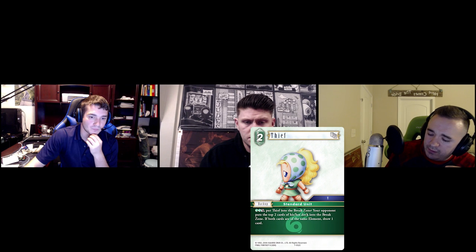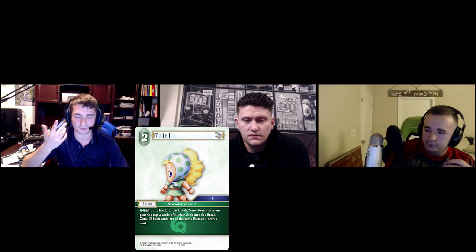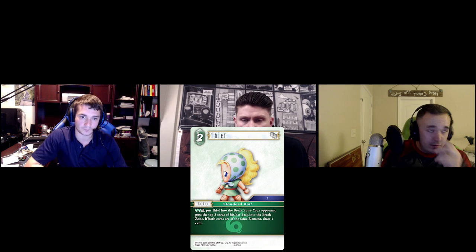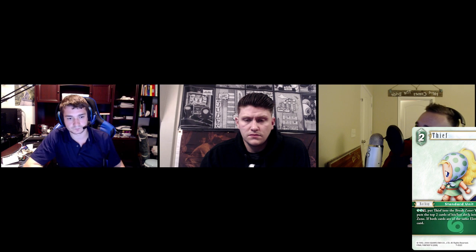I wonder which one you'd play in a mill deck — probably both. There's been earth-wind mill with Sid Highwind, water-wind decks, and a mono-wind deck. In mono-wind you're definitely in for this card, but in dual color I could see an argument for the other one. Double wind isn't really that hard in a mill deck since you're primarily wind anyway. I wonder if this card could have been: pay to dull it, they mill two, and if colors match they draw a card — but that's strictly better.